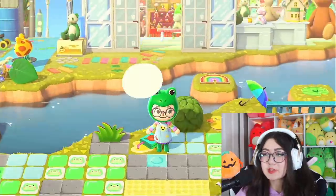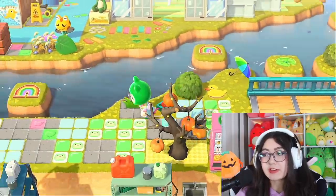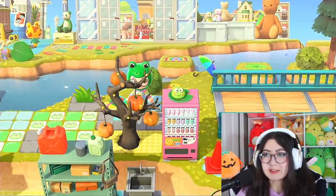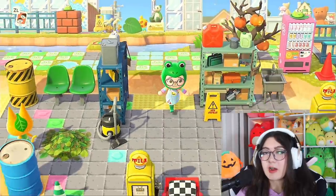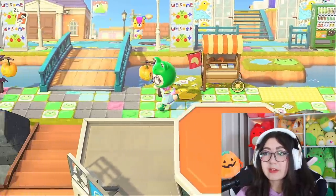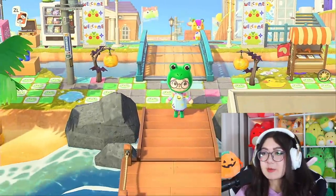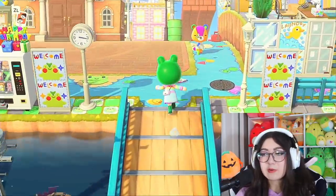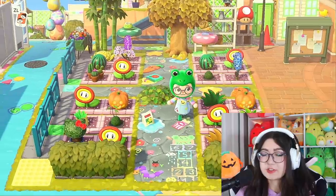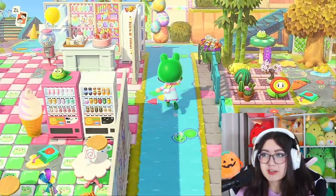Lastly for our spooky tree — I'm gonna see if it fits back here. Might be pushing it a little bit, but there we go. Now the car wash area is nice and spooky. I am pretty pleased with how everything came out. When I decorate for seasons I like to keep it kind of subtle because I don't want to compromise the integrity of my beautiful Kidcore Island. I just like to keep it minimal, add some little touches here and there, and I feel like I really did accomplish that and everything looks nice.